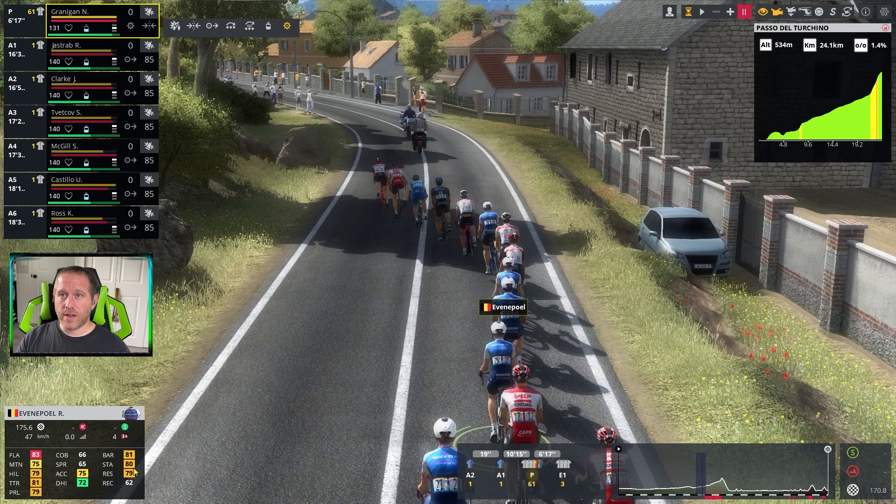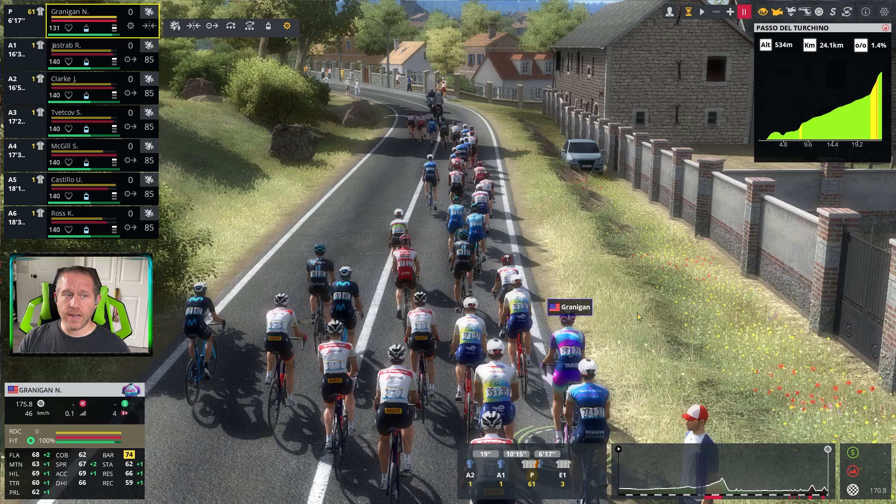That is fact — they will behave exactly the same. If I controlled Remko Evenepoel and had him attack, and also attacked at the same time with Noah Granigan, they are going to consume the red bar very quickly. If he has clear road ahead, it will drain some of his longer-term effort, but he will recover fully.